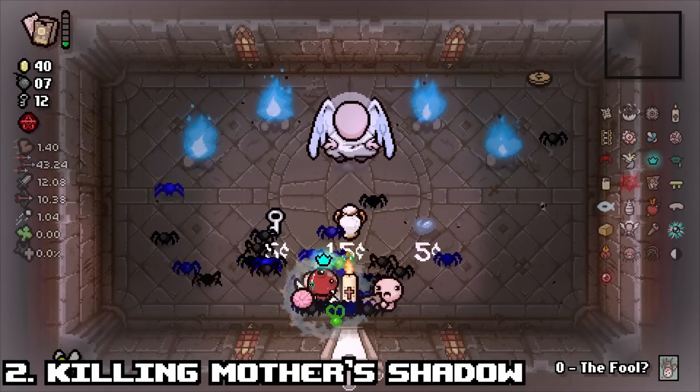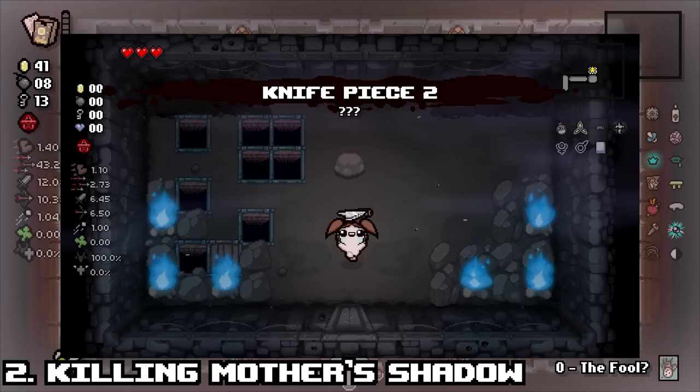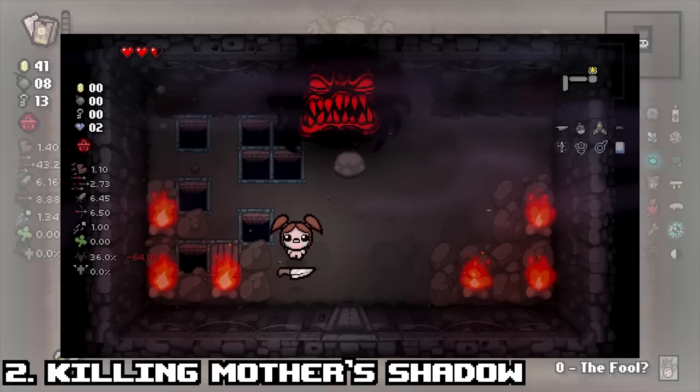Number 2: Killing Mother's Shadow. If you somehow manage to enter an error room during the mind's escape sequence, it'll count as leaving the room, being one of the only ways to actually kill Mother's Shadow.